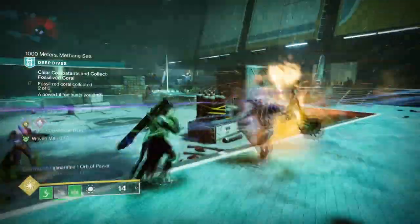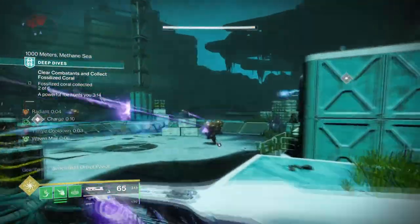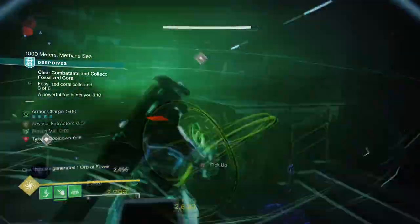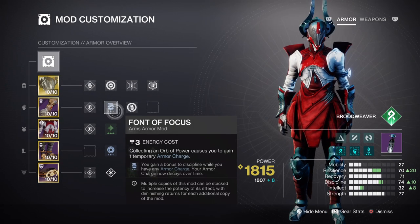For the mods and stats section, we have Resilience, Recovery, and Strength being the main big three to focus on, with very similar stat values. Discipline, however, has the highest out of the three and will allow us to use our grenades a lot more often. At Tier 10 Discipline, we'll be offering the most to players, allowing us to repeatedly use our grapple grenades to either close the gap or pull off a really great slam dunk. Originally the stat is at Tier 7, being boosted to Tier 10 via the Font of Focus mod — just this one mod is all a player will need to get the max cooldown rate for your current grenade of choice.